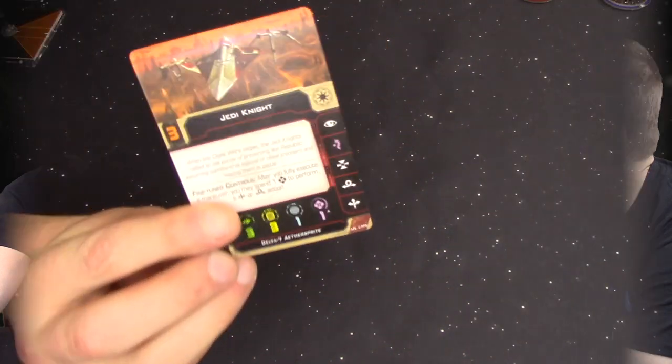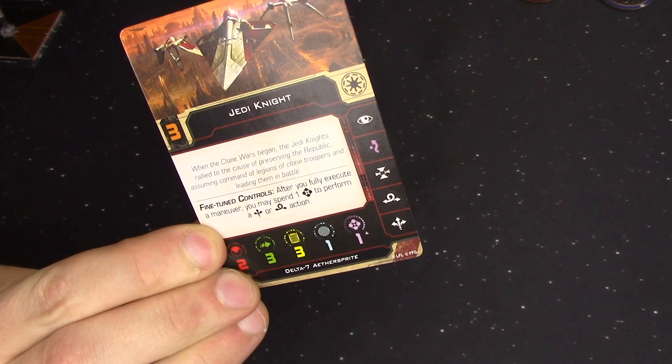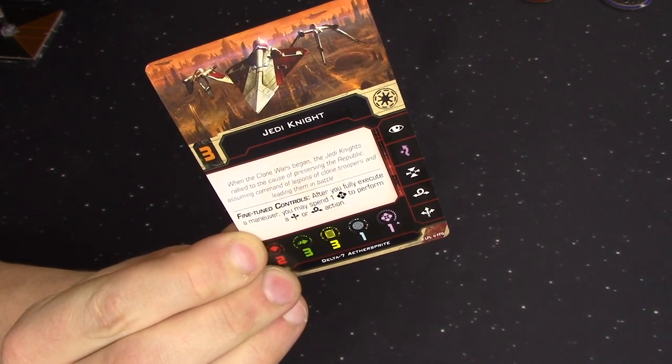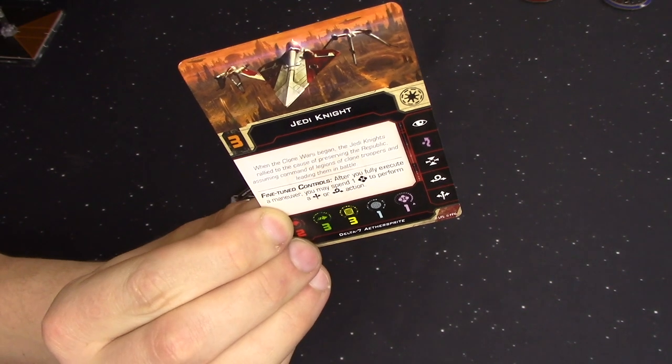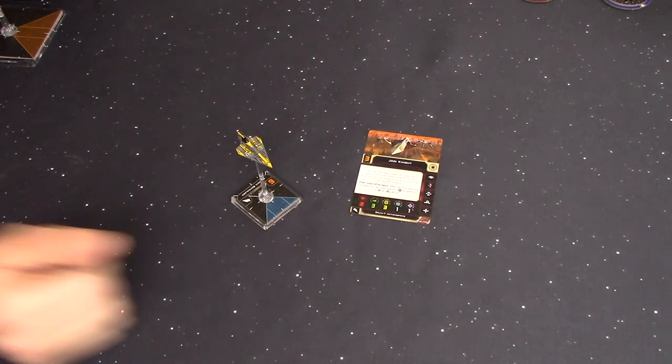The obvious standout is the use of the Force. It's the first ship in the game to only be piloted by force users, and everybody's going to have at least one force point, giving you access to that purple evade — a really interesting new mechanic. You spend the force point to gain that evade action, which is handy on high initiative pilots with multiple force points to mod dice, letting you evade blanks and giving you a lot of flexibility.